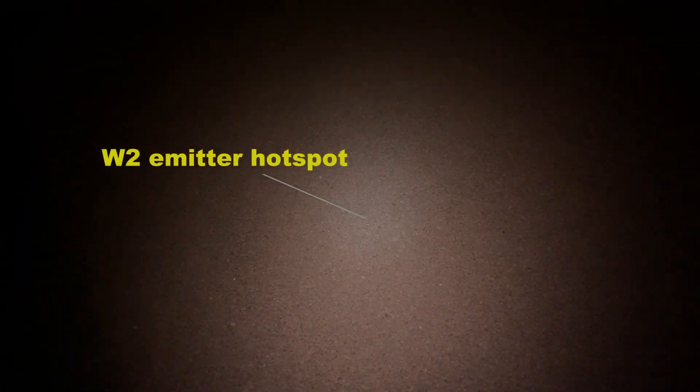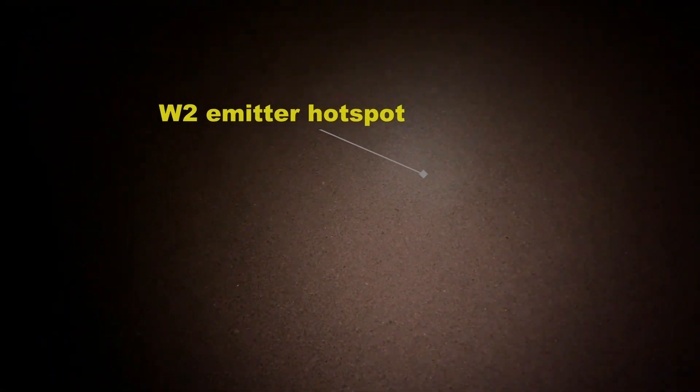So right now this is kind of at low ramp, and you can see there's kind of a cool hot spot in the middle. My white balance is 4500K right now, just for reference. You can see there is a cool hot spot in the middle — that kind of blue light, that's the W2s — and then this kind of golden surround and halo.